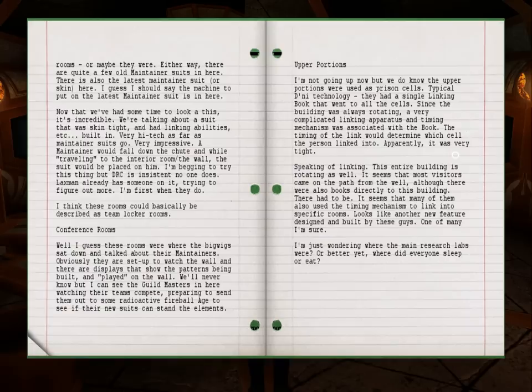Now that we've had some time to look at this, it's incredible. We're talking about a suit that was skin tight and had linking abilities built in. Very high tech as far as maintainer suits go. Very impressive. A maintainer would fall down the chute, and while traveling to the interior room - the wall - the suit would be placed on him.